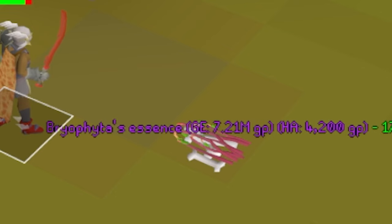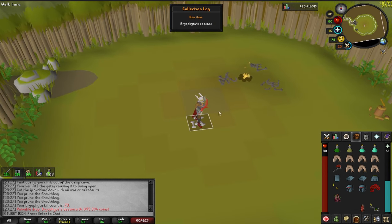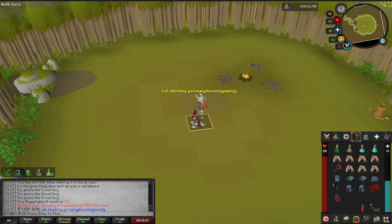Ladies and gentlemen, I present to you — Bryophyta's Essence at 73kc, the funny meme number. Man, you have no idea how happy I was to see this thing. I was genuinely happier getting this stupid drop than completing the Slayer barracks. It was definitely nice to see it 40 kills under the drop rate. I know some people that didn't get theirs until the 200 or 300kc mark, and my condolences go out to those people.